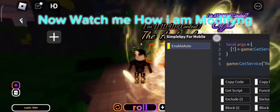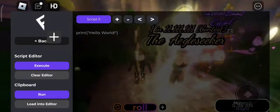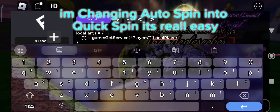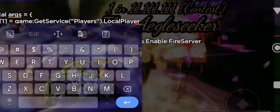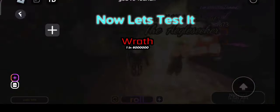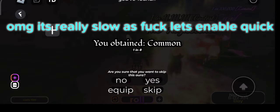Now watch how I'm modifying — changing auto-spin into kick-spin. It's really easy. Now let's test it. It's really slow, let's enable kick.